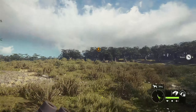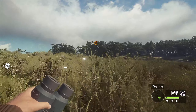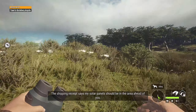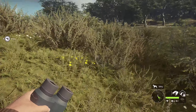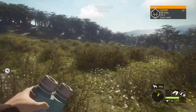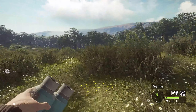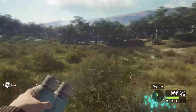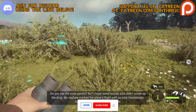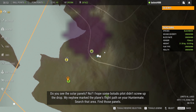Let's see what they have to say for the solar panels we're supposed to be inspecting. The shipping receipt says the solar panels should be in the area ahead. Where do you see the solar panel? I hope some boludo pilot didn't screw up the drop. My nephew marked the plane's flight path on your hunter mate - search that area and find those panels.